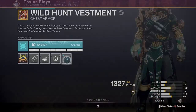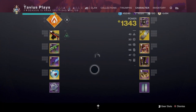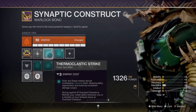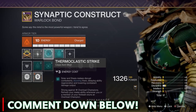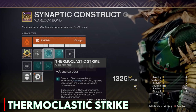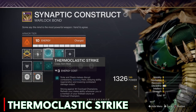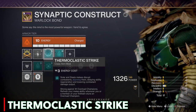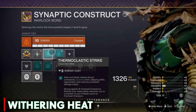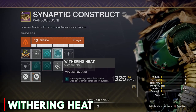For my legs I only have a Sword Scavenger and a Fusion Rifle Scavenger. On my class item I have two mods from the seasonal artifact, and these are great for champions — useful in Hero Nightfalls, though I'm not sure if they work on Grandmasters. The first is Thermoplastic Strike: solar and stasis melees disrupt combatants, stunning them, delaying ability regeneration, and lowering combatant damage output. It's strong against Overload Champions and also replenishes your melee when you stun a champion. The last one is Withering Heat — causing damage with a solar ability weakens champions for a short duration. This melts Overload Champions, super good.